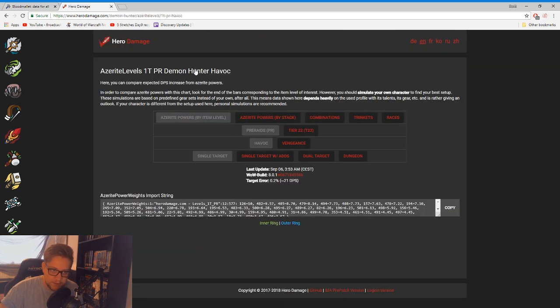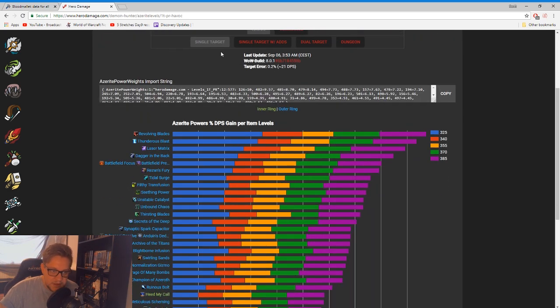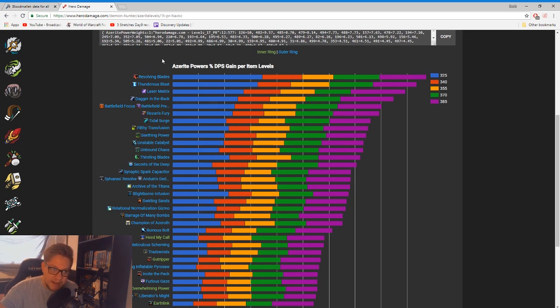The important thing to navigate this is just by looking at this section at the top. We're looking at single target right now for Havoc, this is pre-raid gear, and this is azerite powers by item level. You can change any of these and it will automatically change the sim for you. So first of all let's look at single target — we can go single target with adds, dual target, and dungeon.